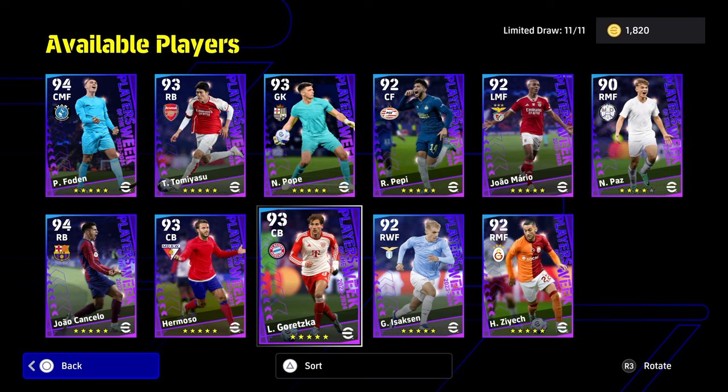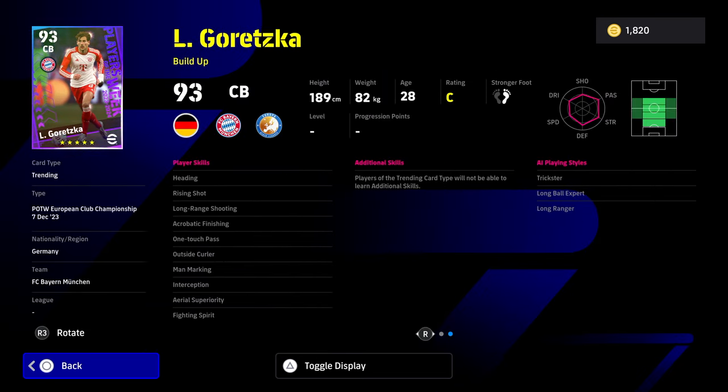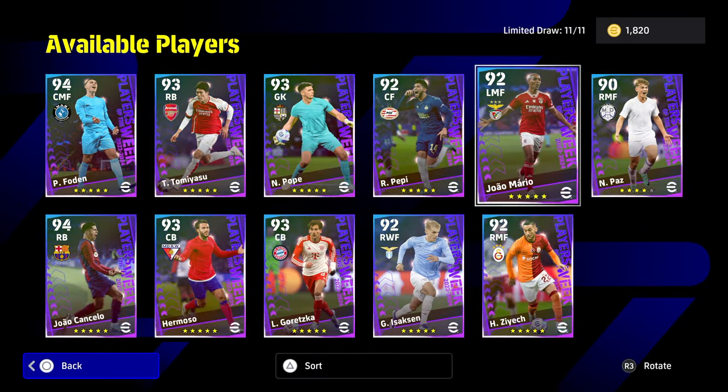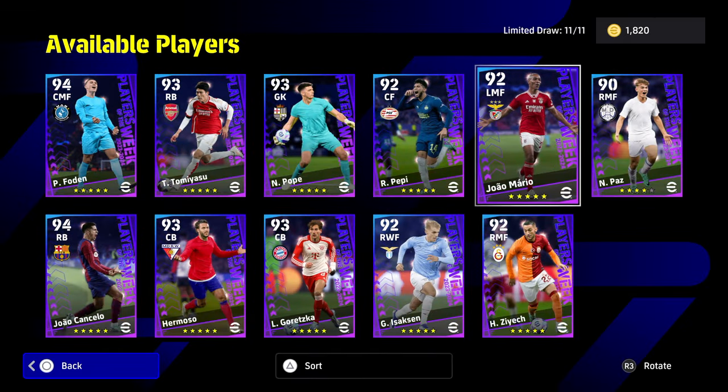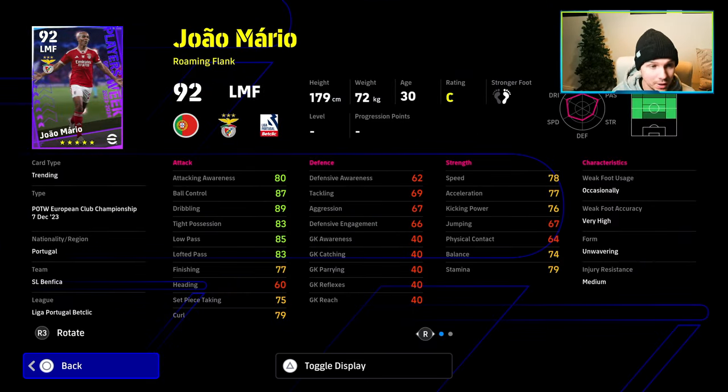I would probably spin for Goretzka to be honest, because he's one of my favorite players. He's down as a center back here and I'd like to try him out. I did like him as one of my favorite cards. Joe Mario as a left midfielder is also a good player to get.